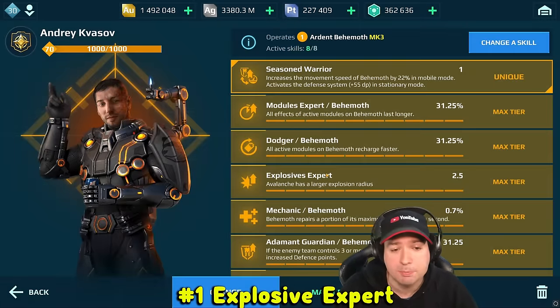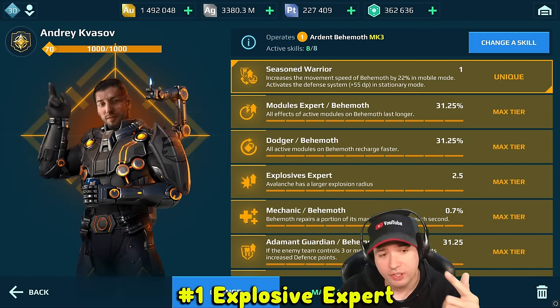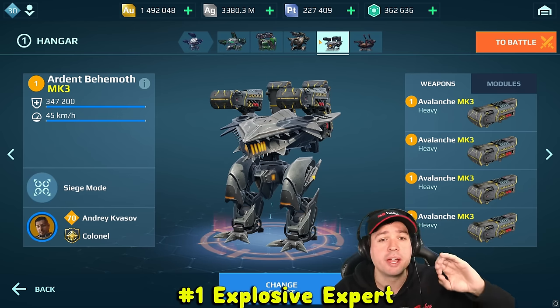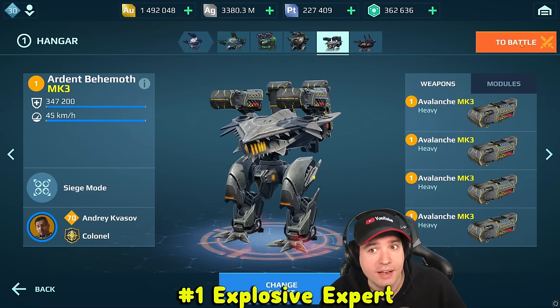First one: starting right away with the Explosive Expert pilot skill, making Trident, Avalanche, and Zenith very effective because the splash radius increases so far that you can bypass purple pop-up shields while simply firing at them. Let's have a look at that.